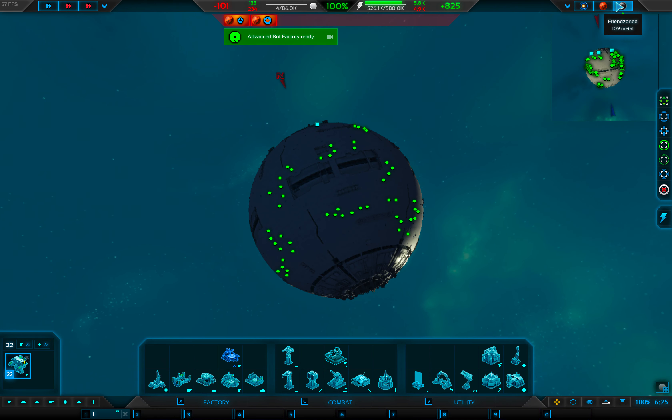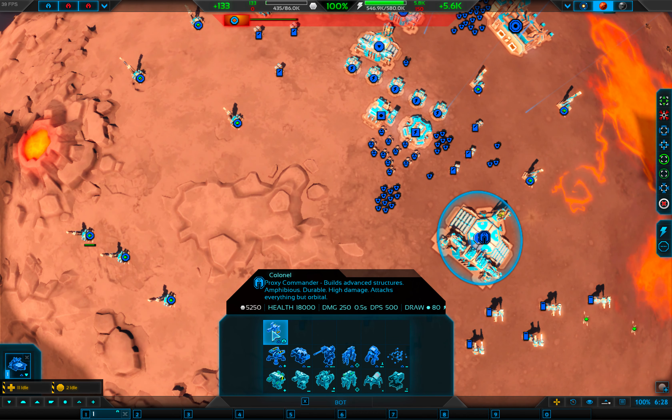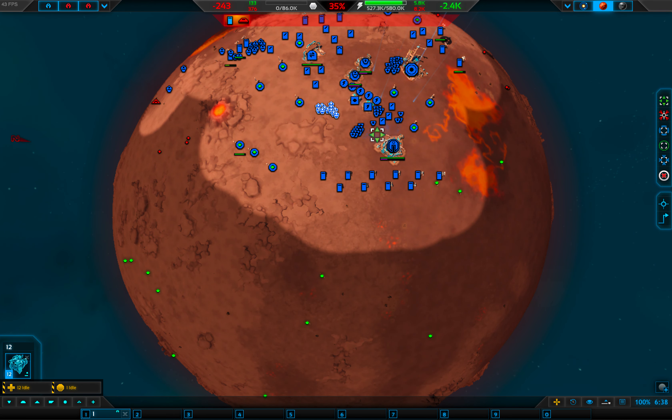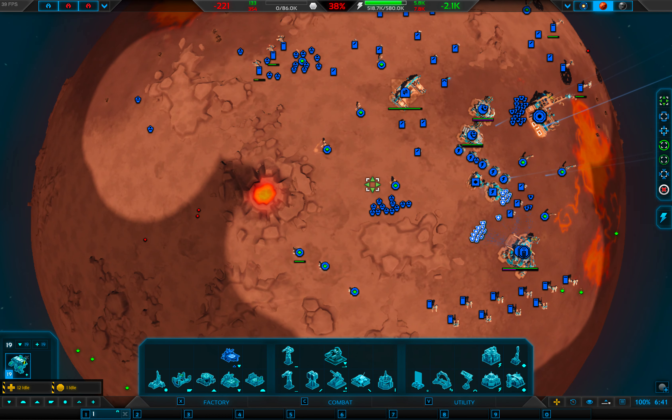Brilliant. Come here then — build me some kernels please. I'm going to upgrade all this metal that I've got in this area, so you can come here. Don't like the fact that that's being bombed. Totally out of metal now — totally out of metal.